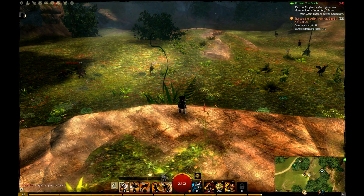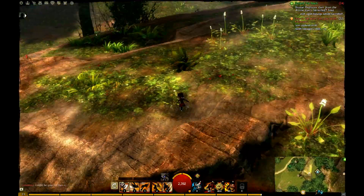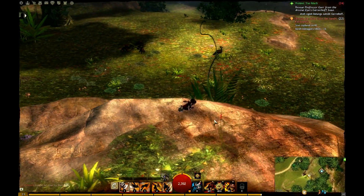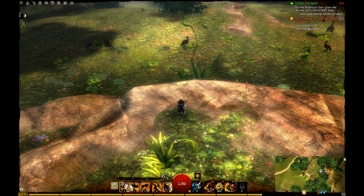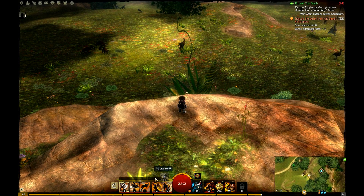And it always depends on your class. If you are an Elementalist, it will be F1 to F4, and you will be allowed to swap between elements — fire, water, earth, and lightning. If you are a Ranger, it will be pet-related stuff. Anyway, it changes depending on your class.